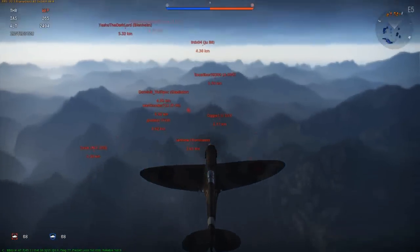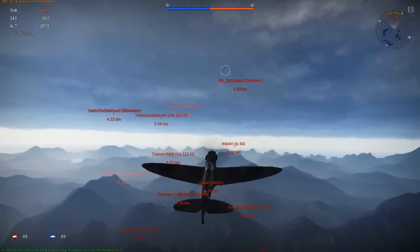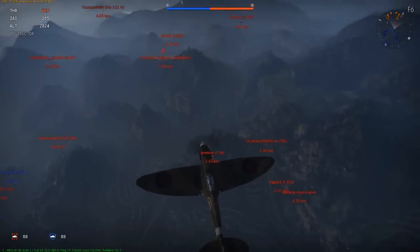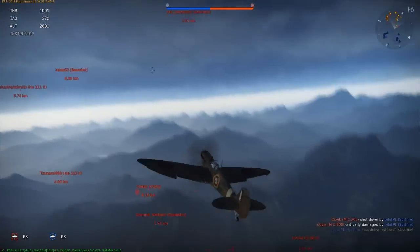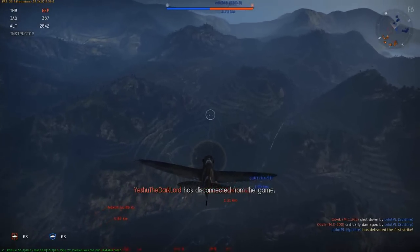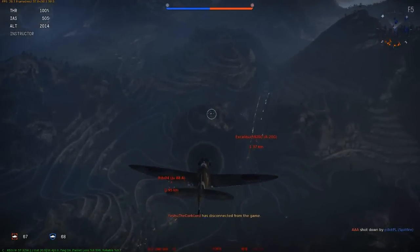So here we are — it's a ground attack mission. We are already near the enemy; I cut the initial climbing part. As it's a ground attack mission my main target right now are the enemy bombers. I keep a lookout and I see a Junkers Ju 87 going for ground targets, so I dive behind him. The weapons of this plane are not the best for killing bombers.